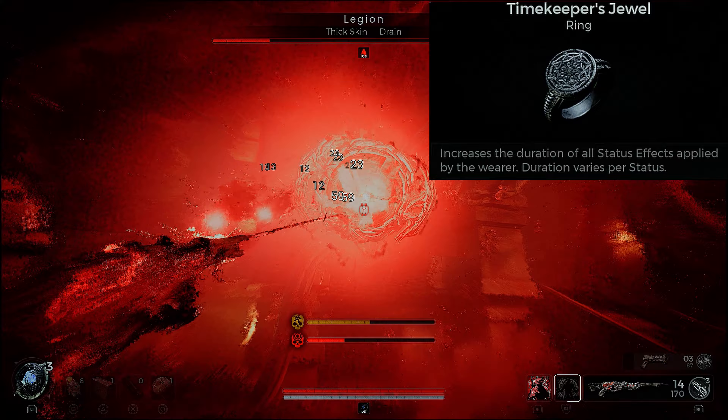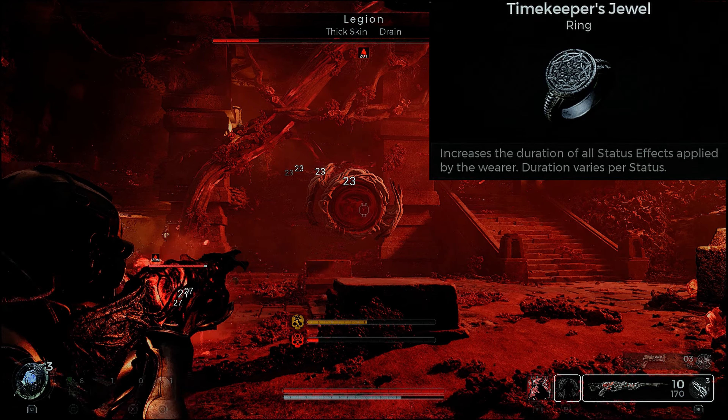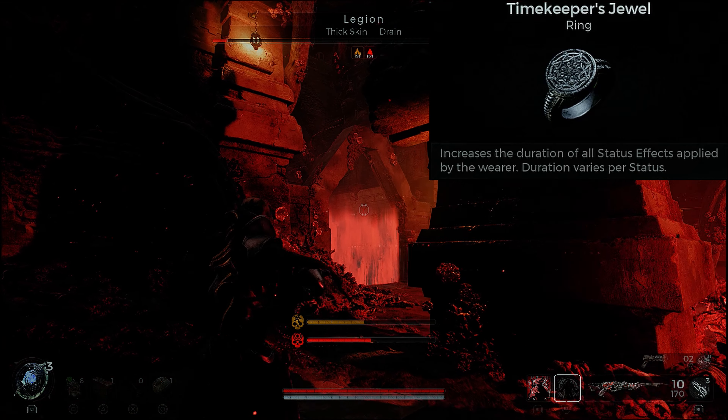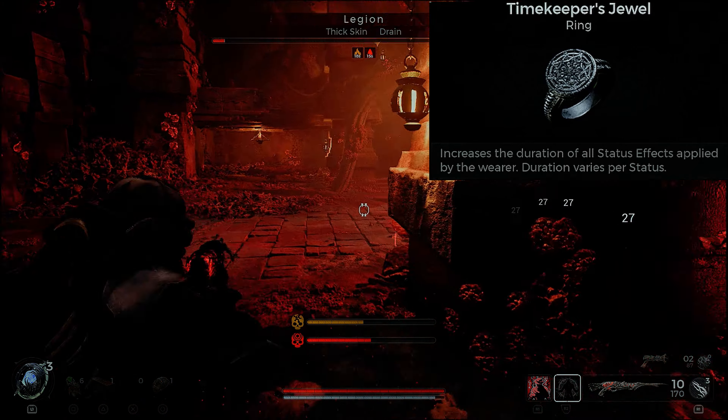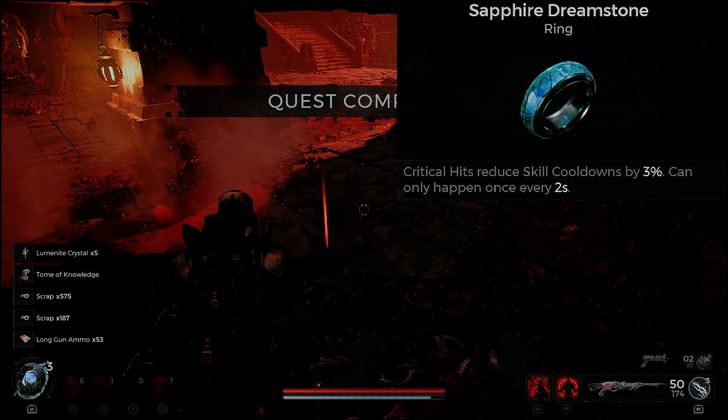The Time Keeper's Jewel increases the duration of all status effects applied by the wearer — duration varies per status. We'll see bleed lasting 20 seconds instead of 10, and burns lasting 20 seconds instead of 10. With both stacked on top of the target, we cause massive damage over time.